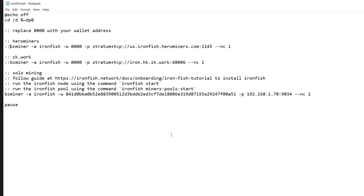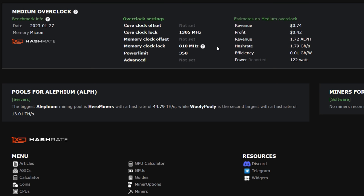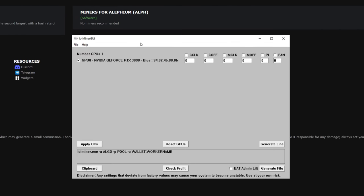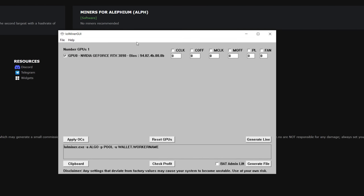Now let's do some overclocking. I'm heading to hashrate.no because Blake3 is the same algorithm as Alitheum, so we set overclocks based on Alitheum. For my 3090 in the workstation I need a locked core clock of 1305 and a memory lock of 810. You could probably get away with around +255 to +300 core offset, but we'll go as-is.